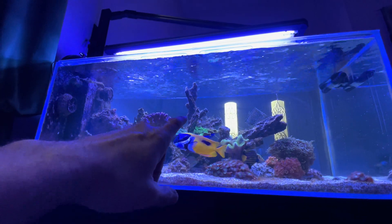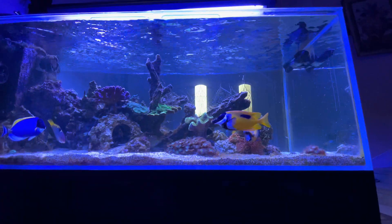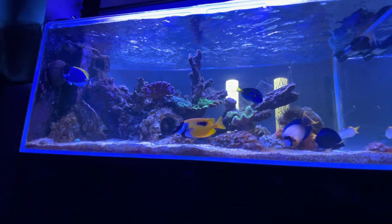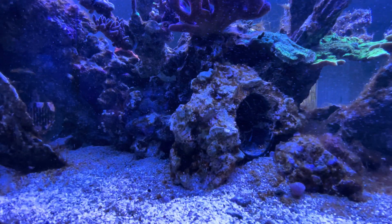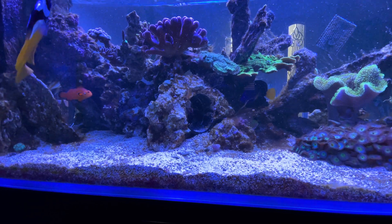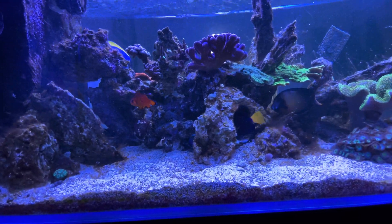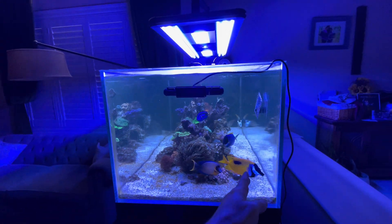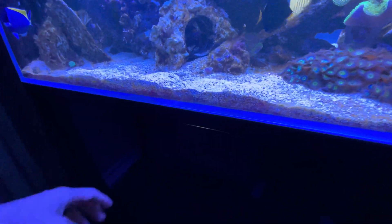I wanted to put some digitatas on this column. I want to make sure the animals have good hiding spaces since it's a peninsula tank. I've made a lot of caves — I even made one out of a pipe and sculpted rocks around it, and my purple tang uses that area. I think I'll put some gorgonians along here for some privacy and maybe some light blockage from my front doors.